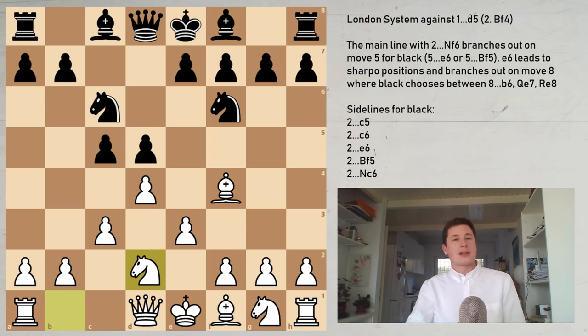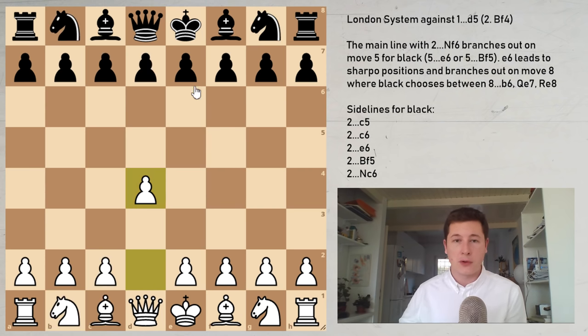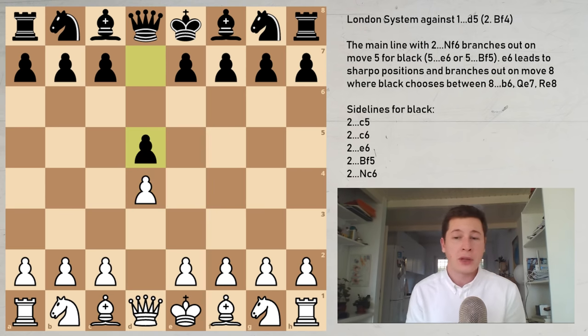Hi everyone, Stjepan here. In today's video I'm going to cover d5 positions after the London system — positions where after d4 for white, black plays d5 and white plays the London system with bishop to f4. These are the most important mainline positions you'll encounter most often. The second most popular are the King's Indian positions, which we'll look at tomorrow. But d4, d5, bishop f4 definitely has the most theory.